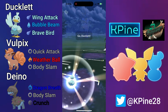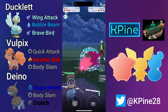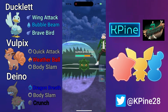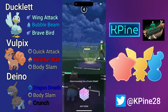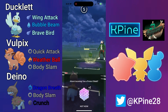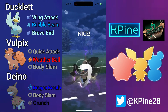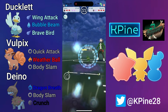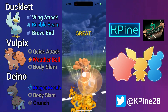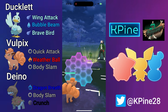Next battle, we lead Ducklett into Shelmet — a fantastic lead as basically our entire team beats Shelmet. My opponent safe swaps into a Tackle Bronzor, which has a better matchup against Dino, but we can still pressure shields with Crunch. If we get the defense drop it's even better, but we don't here. My opponent goes for Psychic Shock — we correctly call it, as Tackle Bronzor is mainly run with Psychic Shock and Payback, where Payback is the much harder hitting move. We do get shield advantage, potentially setting up Ducklett for a sweep in the end game, and we get off a Weather Ball against Bronzor.